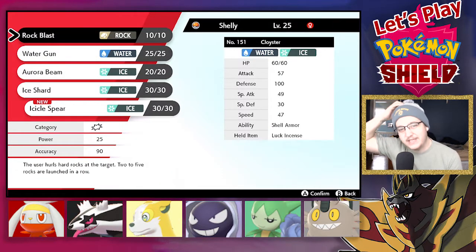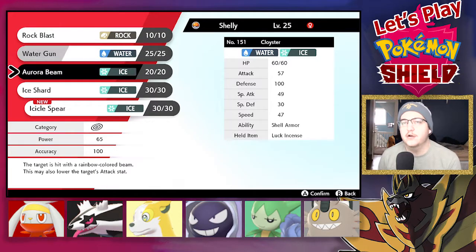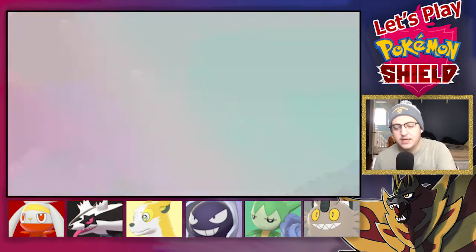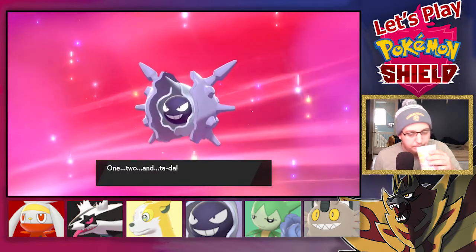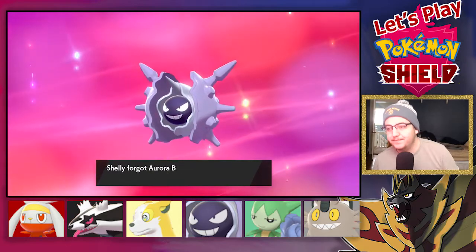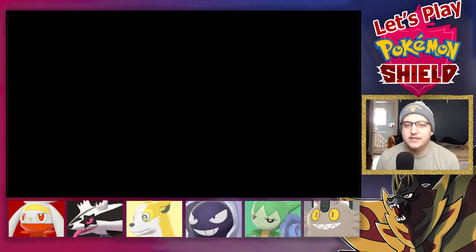This is where our attack starts to get a little bit better than our special attack. So I'm going to get rid of Aurora Beam, just because I'm probably not going to use it — at least very often. I'd rather have Icicle Spear. Even if it hits twice, it's still base 50.